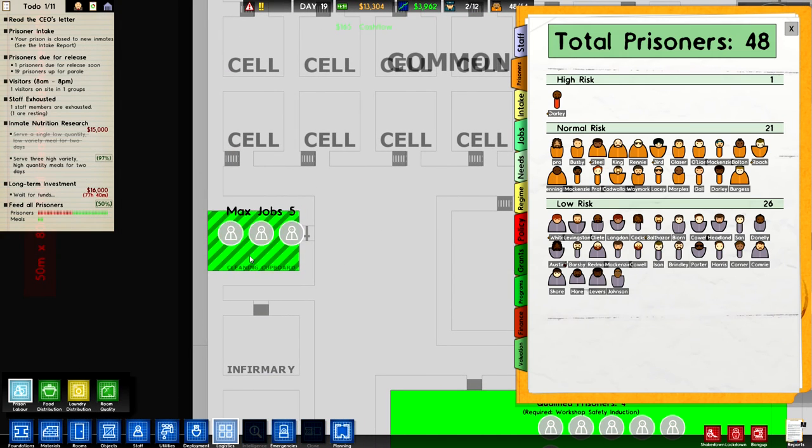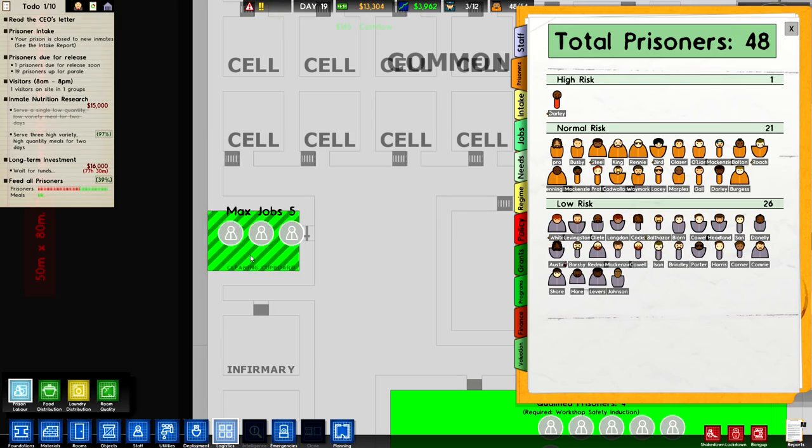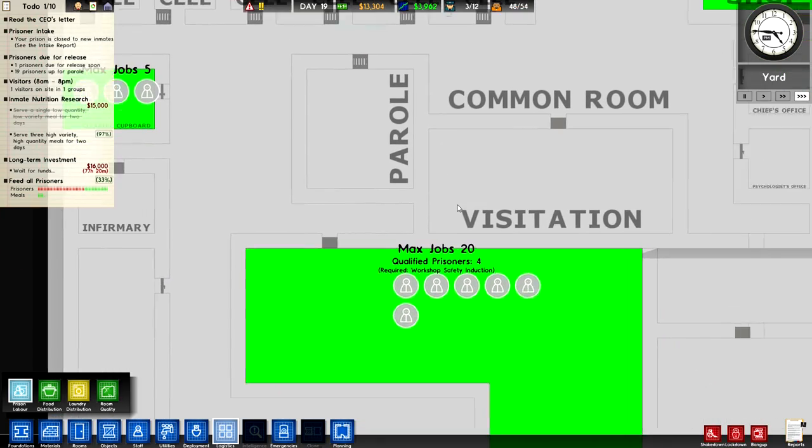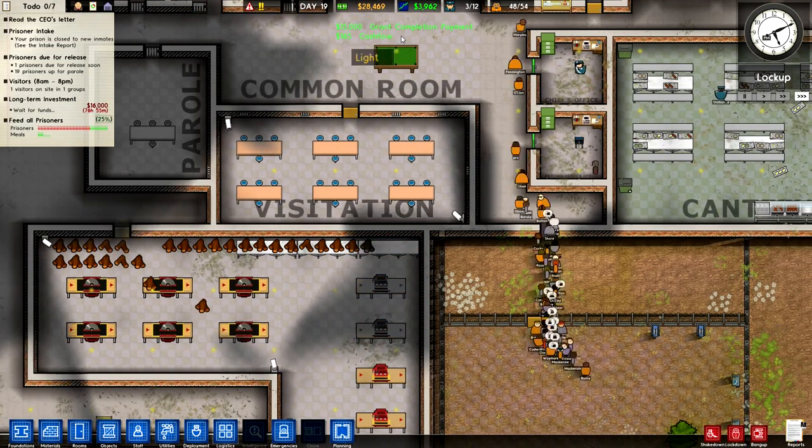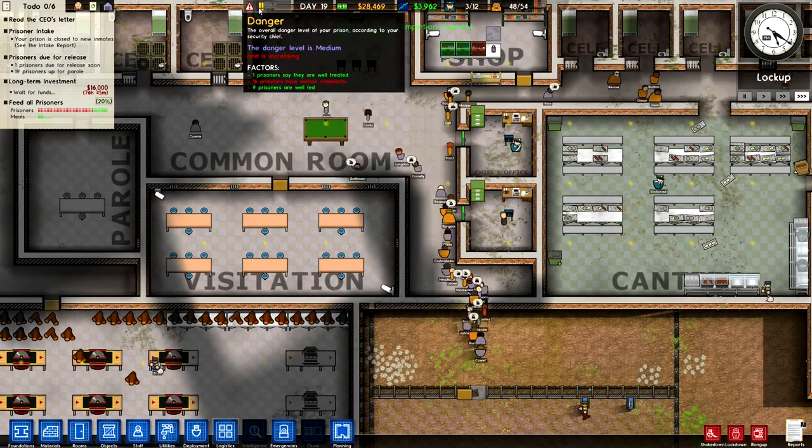I'm going to make three people work in the cleaning cupboard. Good news is we've almost, very nearly, completed our inmate nutrition research grant. There it is — we've completed it. $15,000 bonus. Beautiful.